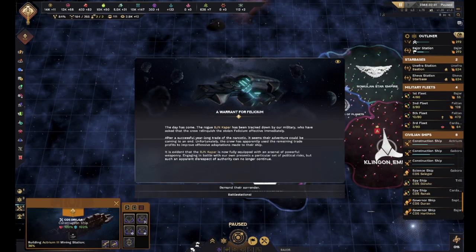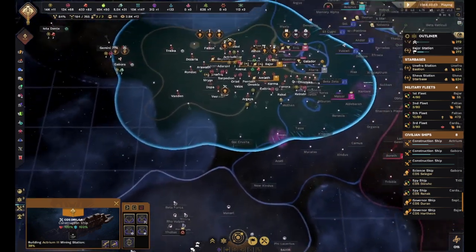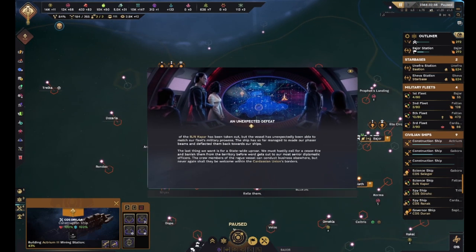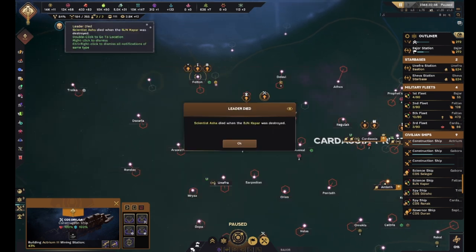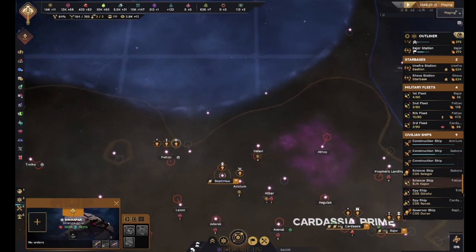The rogue Bajoran ship Kapar has been tracked down by our military. We've asked that the crew relinquish the stolen Felicium effective immediately. After a successful year-long trade of the narcotic, their adventure could be coming to an end. Unfortunately the crew has apparently used the remaining trade profits to improve offensive adaptations of their ship. Battle stations - there's nothing I can do against that. The vessel has unexpectedly been able to match our fleet's military prowess. The ship has so far managed to evade our phaser beams and deflected them back - DEFLECTED them back? What? Alright, exile them I guess. Well, the Kapar looks like it's still intact to me, but whatever.